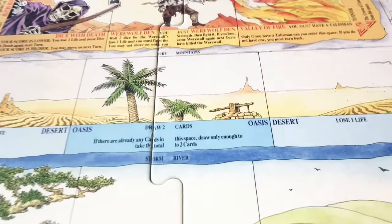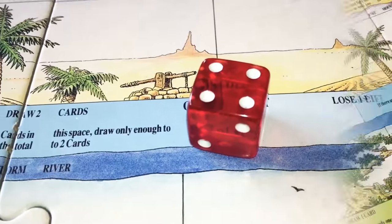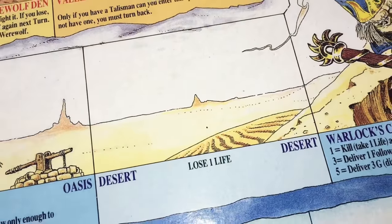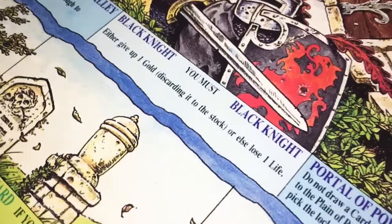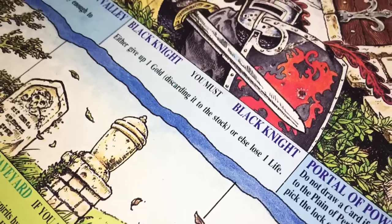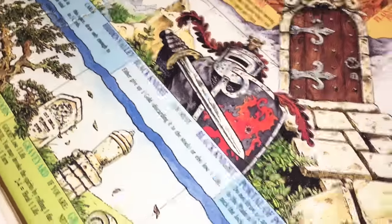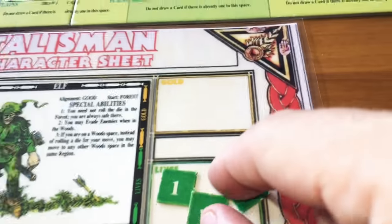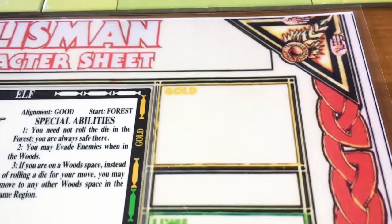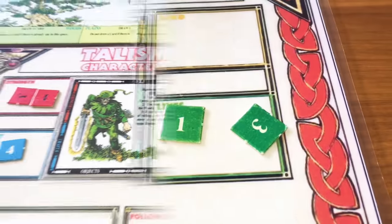Rolled a four — we can go to the desert and lose one life, or to the Black Knight. At the Black Knight, you must either give up one gold or lose one life. We have no gold, so we go to the Black Knight and lose a life. We have four lives now.